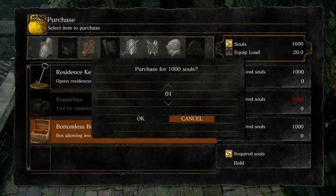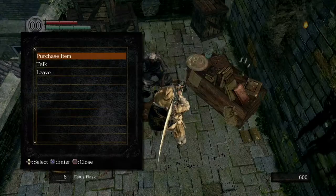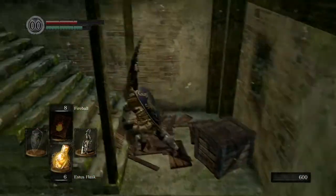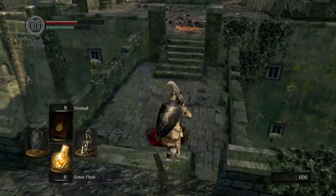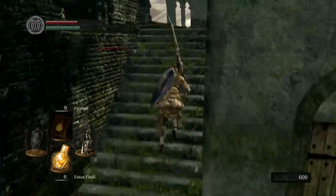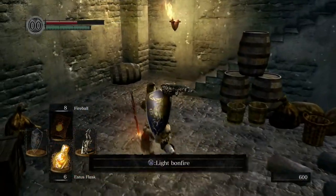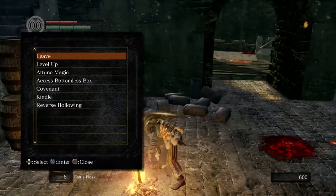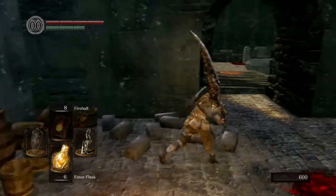You can buy the bottomless box if you have enough money — it's not necessary right now but it's worth buying. Head back out, and move towards where that enemy was using the crossbow. There's a bonfire here — light it and rest at it. If you've got any spare souls you can upgrade some levels if you wish.